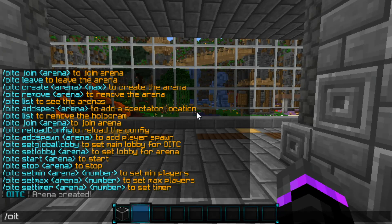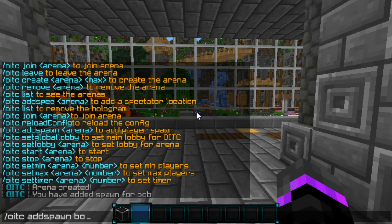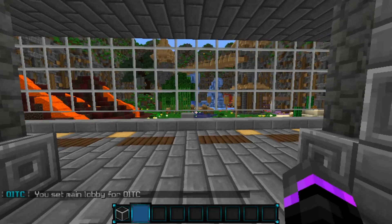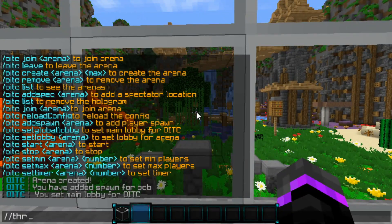So what I'm going to do is OITC, then go ahead and add spawn, and then Bob. I'm just going to add the spawn right here, and then I'm also going to set the global lobby since I just have one arena. So we'll go ahead and set the global lobby right there. You don't have to enter a name because it's the global lobby.